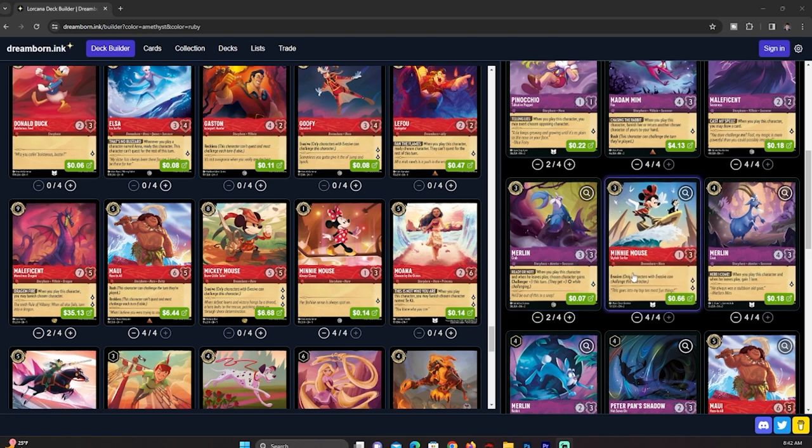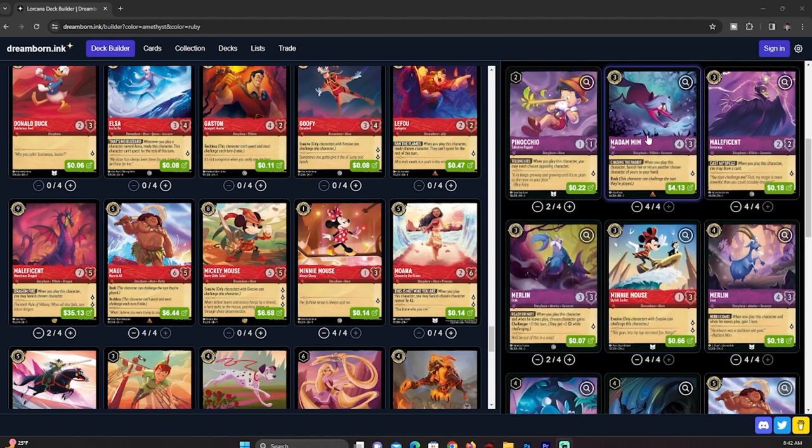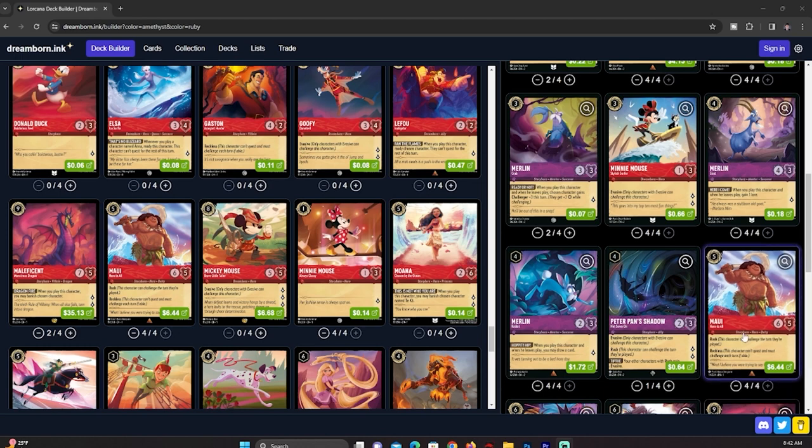We have four of the evasive Minnie Mouse, four of the Merlin Goat, and four of the Merlin Rabbit — these gain us lore and draw us cards. We also have one of the Peter Pan Shadow.